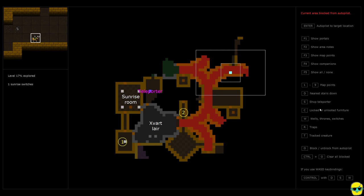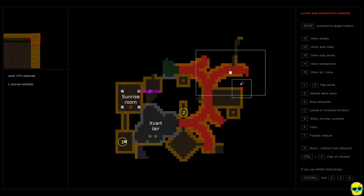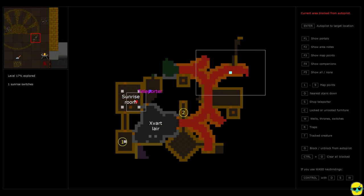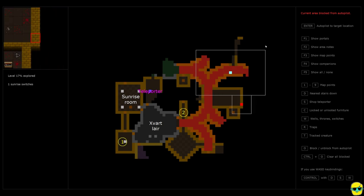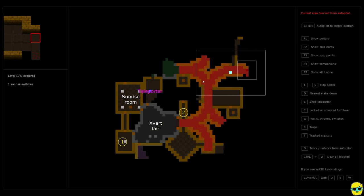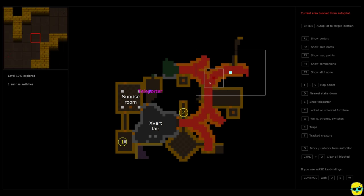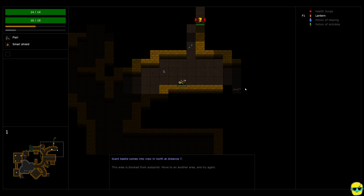I'm pushing P to bring up this screen — another reason this game is so fantastic and friendly, which is the autopilot screen. It lets you set markers on the map. Here's where we started, here's a marker I set called the sunrise room, here's the Zvart lair, here's a teleporter, and here's where I am now. You can see a white box outlining your field of vision and the light blue square is you. Anything in red is blocked from autopilot in this region — so I can't use auto explore while I'm in the red, but I can click to move. I'll manually walk out.